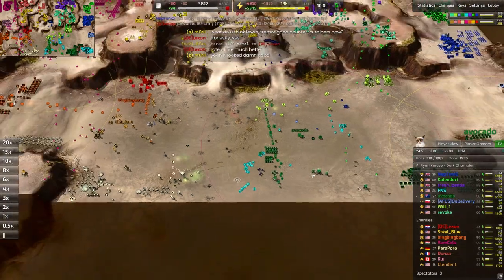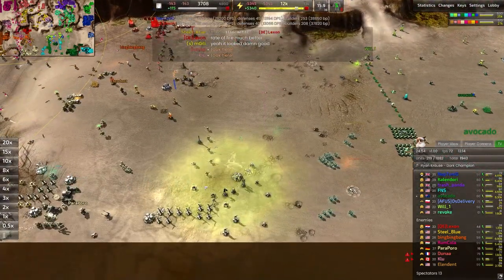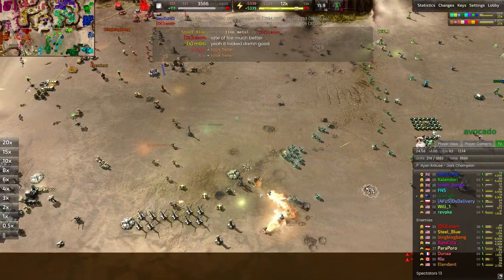Avocado should probably get on top of building some radar on the front lines — otherwise the Juno is not going to be tremendously effective. I mean, we have spybots out, but you don't need the Juno if you've got the spybots.